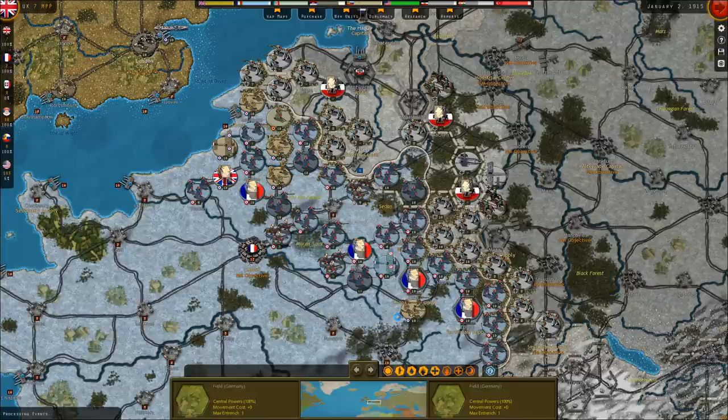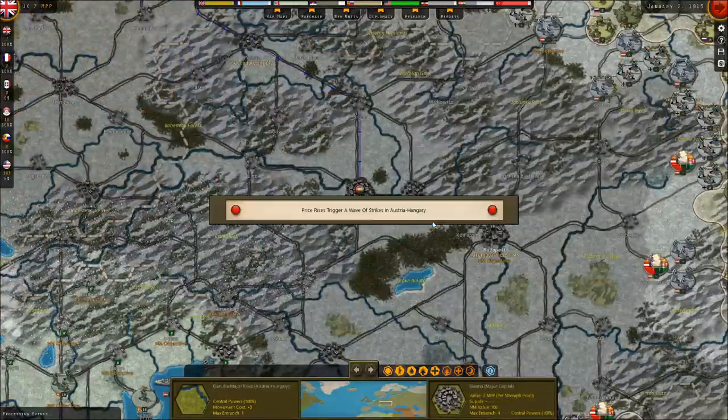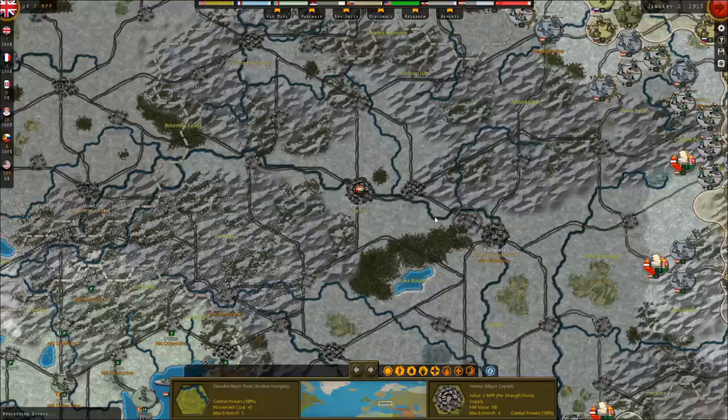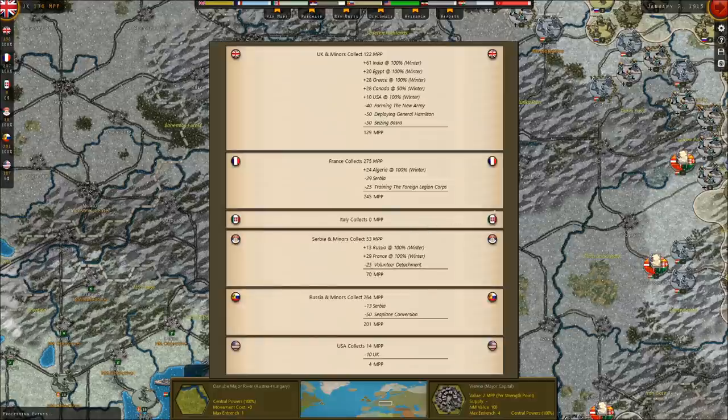End the turn and see what happens here. The fall of Trento. A price rise triggers a wave of strikes in Austria-Hungary — anything to mess with their national morale. Soldiers of the 130th Baluchi Regiment mutiny at Bombay. Austro-Hungarian national morale falls below 50% — that's good. We want it to drop to zero, ideally.